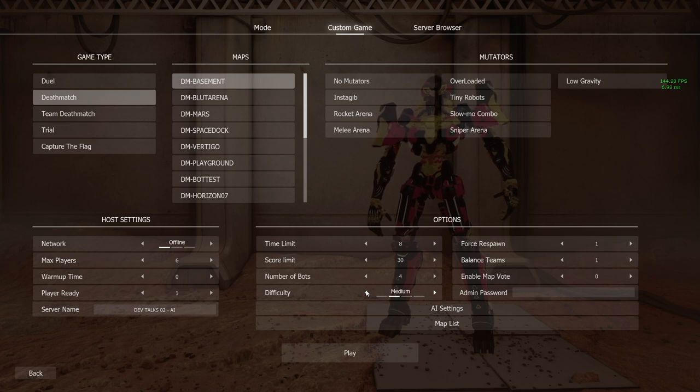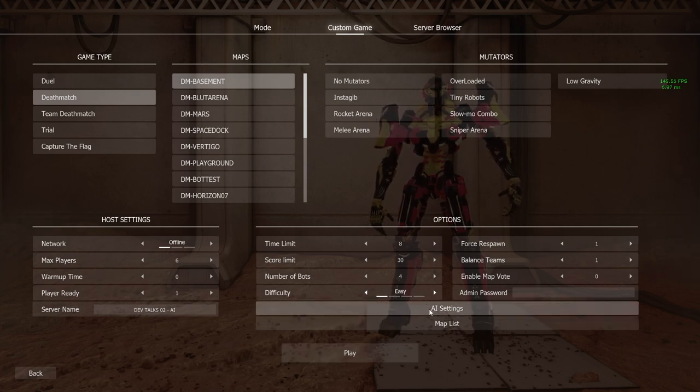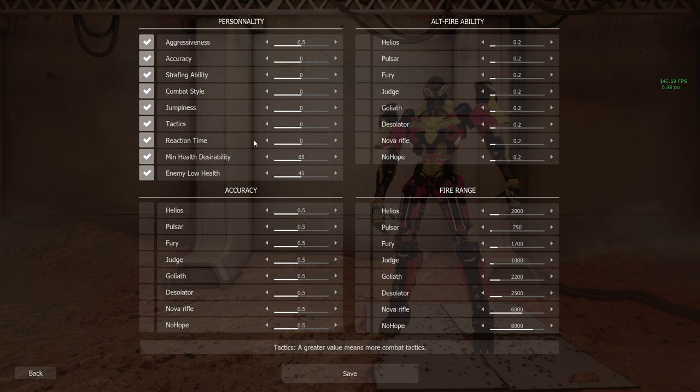For the first demonstration we're going to use the easy mode. We also have an AI tab at the bottom and if you click on this tab it will give you some additional settings. We have personality, accuracy, alt fire ability, and fire range.